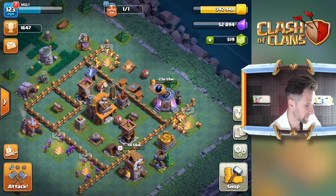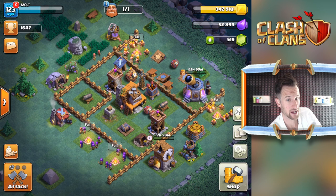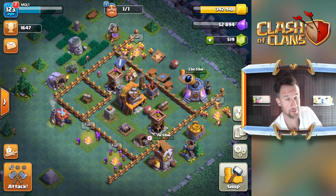My builder - what do I want to send you on? I've got to send him on something before I attack because we have too much gold. We've got too much gold - that's a good problem to have, isn't it? That's a good problem to have.